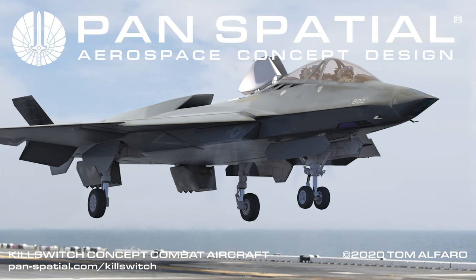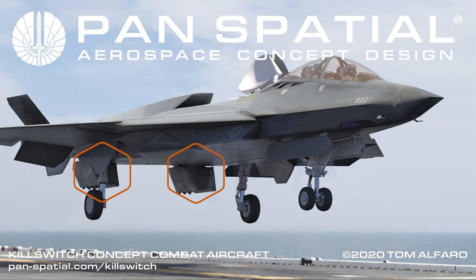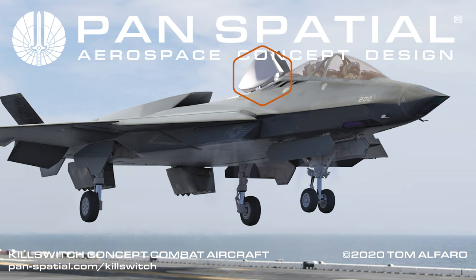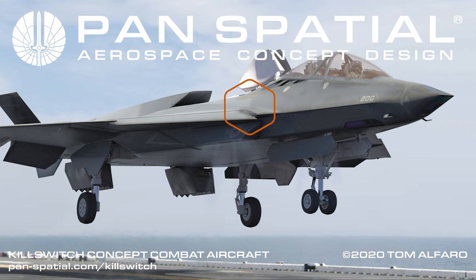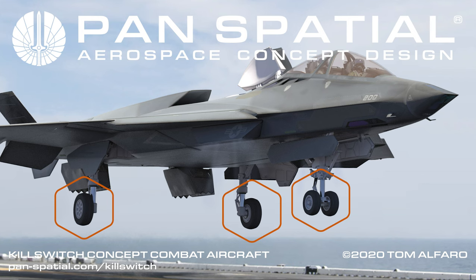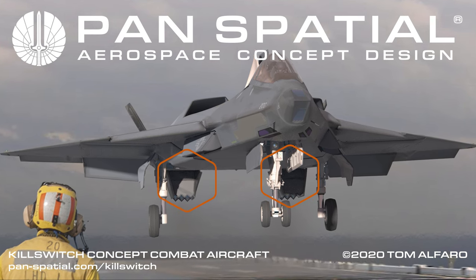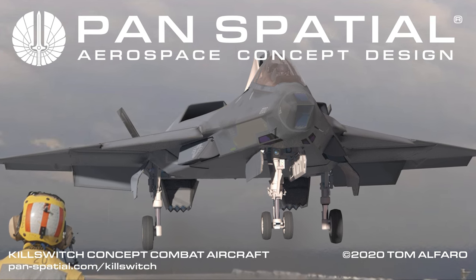Killswitch is a vertical takeoff and landing aircraft. Primary VTOL features include 120-degree articulating main nozzles, top-mounted auxiliary main engine inlets, top-mounted low-profile lift fan doors, and a forward fuselage lift fan providing downward thrust to two widely separated forward cool air nozzles, with high sync rate and widely spaced landing gear. 120 degrees of articulation of the main nozzles means thrust can be used to decelerate the aircraft on approach as well as assist in translating rapidly fore and aft when in a hover.